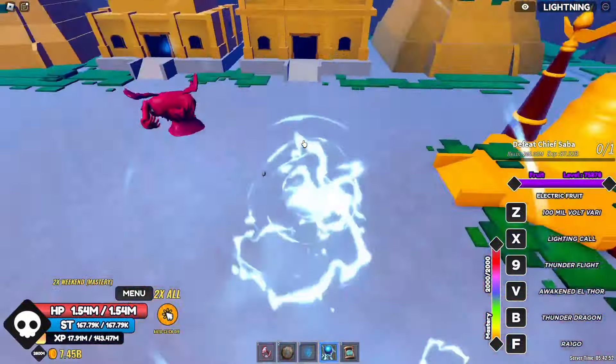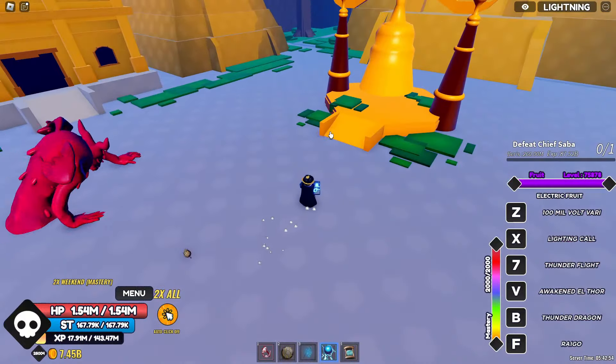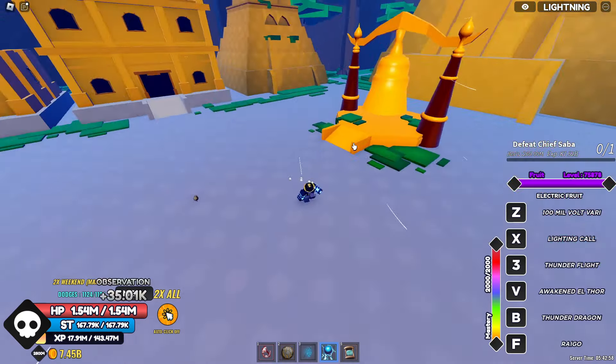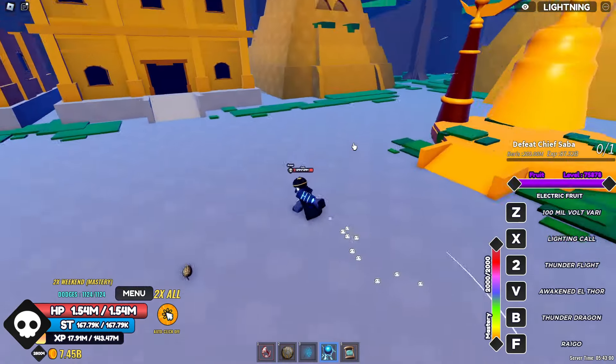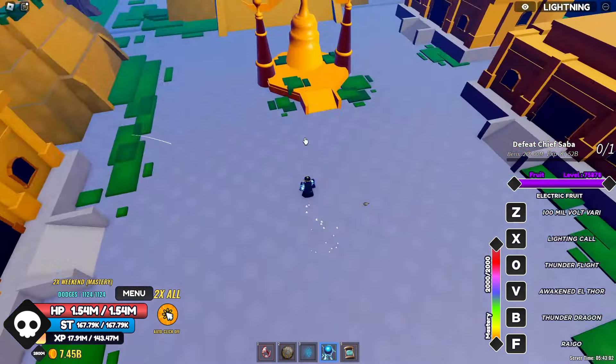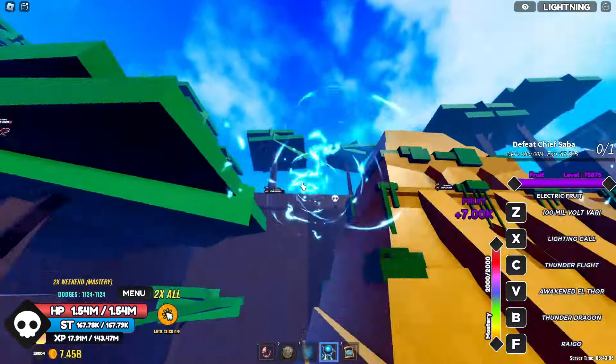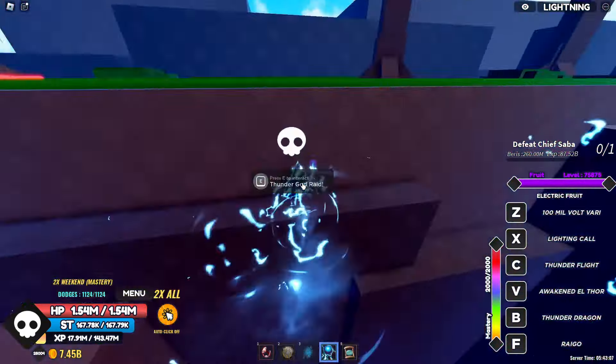After you're here, you just have to grind this boss right here. After you grind this boss, you're gonna drop a key — the lightning key. After you get the key, you need to come over here and start the raid. I'm gonna grind for the key and then show you guys how strong the raid is.